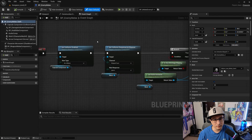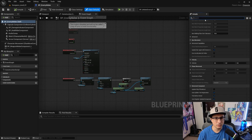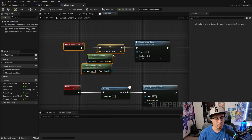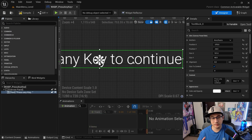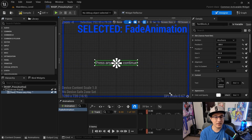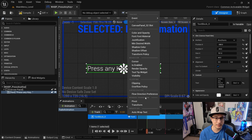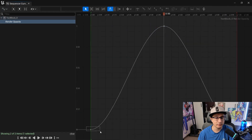Section eleven is a combat polish pass — we learn more polish to make combat feel great, going deeper into Blueprints. Section twelve is about creating a main menu: the full cycle from start to finish, including the main menu, the gameplay level, and a pause menu to exit — covering the complete game loop needed for a Steam release.